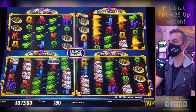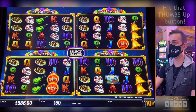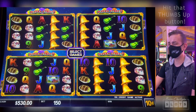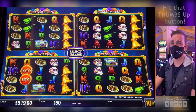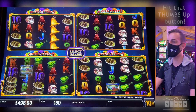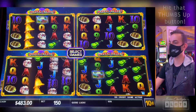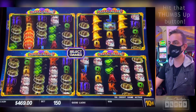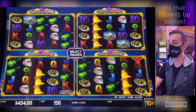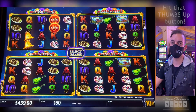$35 hit. A couple of rapid fires. $15 bet spin after spin. Oh, for goodness' sake — come on, one more bonus. We have to be able to complete this challenge. Two. $400 remain and we are down $1,600.